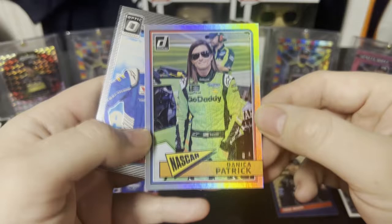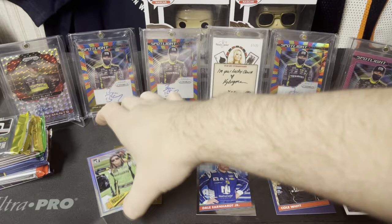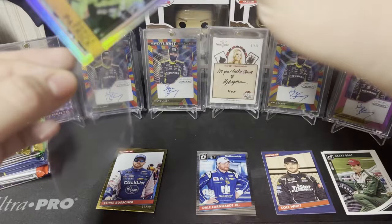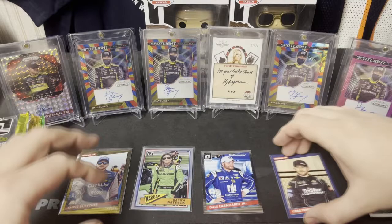We have a Danica Patrick Silver Legends card and then we have an optic of Dale Jr. I'll quickly throw sleeves on the silver Patrick and then the numbered Chris Buscher. That Chris Buscher is a nice, nice looking card.